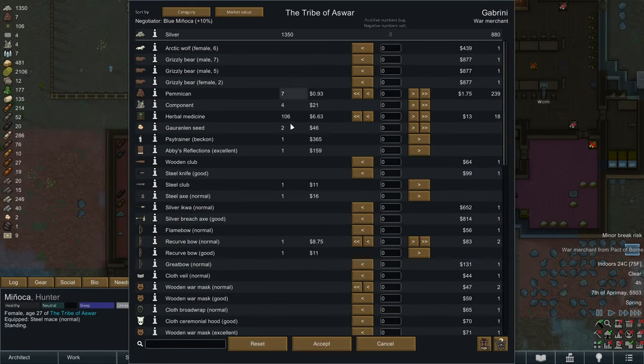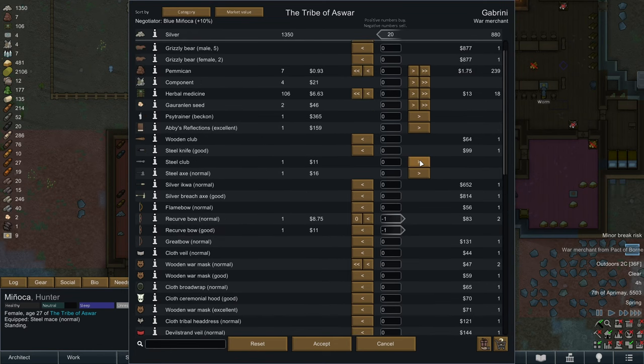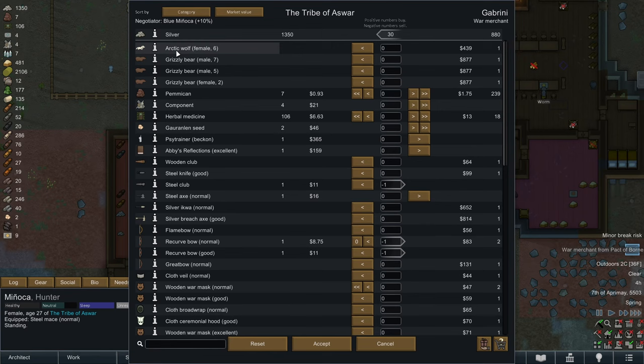War merchants are in town, so we're going to see what we can sell to them or buy from them. We have a couple of recurve bows we can sell — we have a good one, I think we'll go ahead and sell it, we can always make more. Let's see if we can buy anything worthwhile. Do they have any cool weapons? We should sell this steel club too. They have grizzly bears and an arctic wolf.